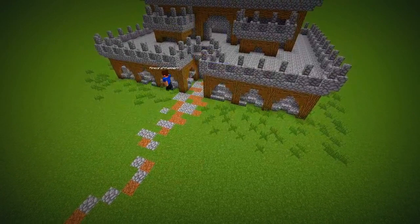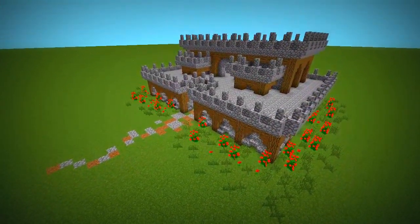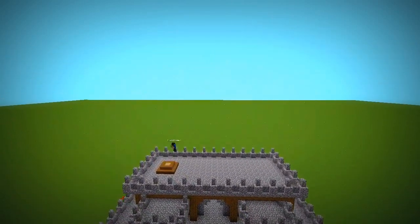Grow loads of flowers and grass around the build. Lastly, put two flags on the top.